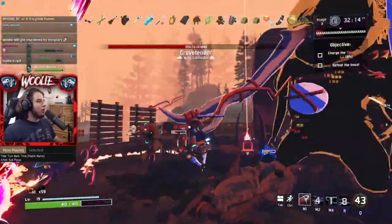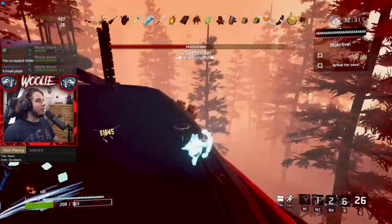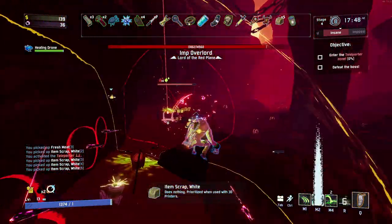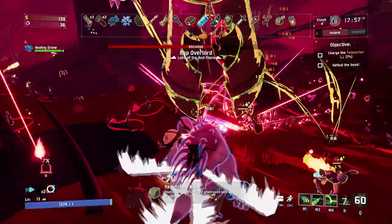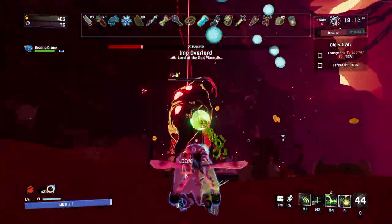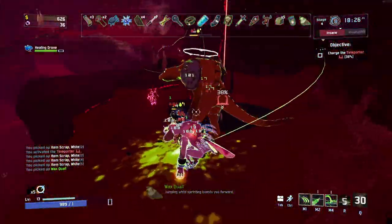Eclipse 3, lethal fall damage. On one survivor it's entirely a non-issue, but for most it's a pretty big inconvenience, and for a few it's a straight-up death sentence. Survivors that have an innate method of slowing momentum — Commando, Huntress, Artificer, Mercenary, Acrid, and Rex — each have a way to stop or heavily mitigate fall damage. But Multi, Engineer, and Captain have none. If you are playing one of those three and get smacked into the air by a magma worm, there goes your run. The final area is high enough that if your fall is not slowed in some way, you will die from the Eclipse 3 modifier.